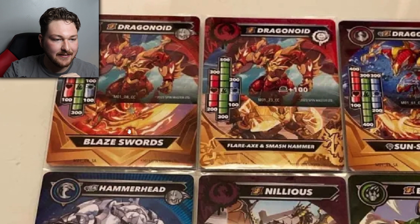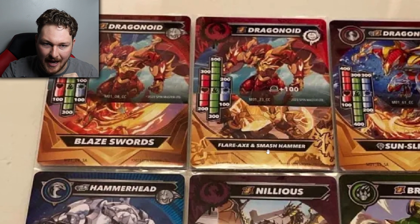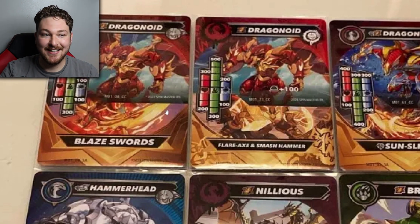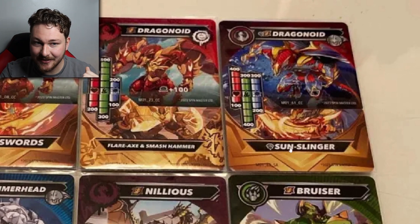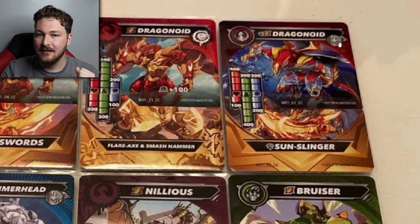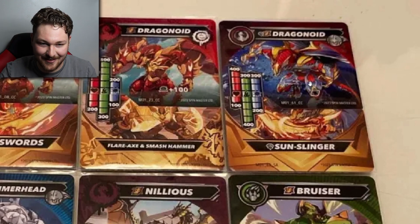Different strengths and stuff like that. And then this one is called Blaze Swords. This one's called Flare Axe and Smash Hammer. I'll get to what I have to say in a second, but we'll see these pictures here. There are different colors and stuff, which is interesting. We've also got this version of Dragonoid - this one's called Sunslinger. Same dragon symbol, but now we've got this symbol on top of it. I don't know if that means it's a dragon beast Bakugan with this symbol - not 100% sure.